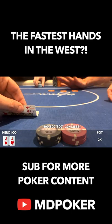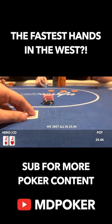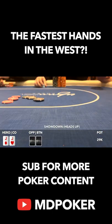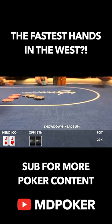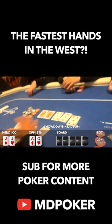Next hand we look down at pocket jacks in the cutoff. Our best move is just to go all in, so we shove, and the button calls for less. We go heads up to a showdown against the button player who shows ace queen. The dealer is clearly feeling the gravity of the moment as they deal the entire board from the first burn to the river in less than 3 seconds — so fast that my phone can't even focus on the cards.